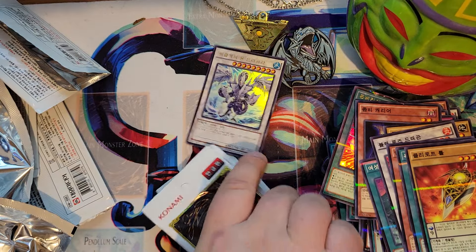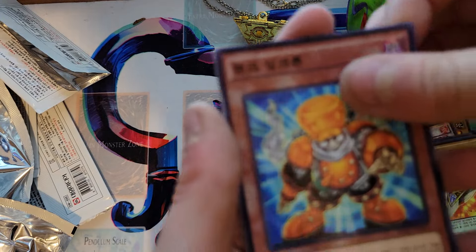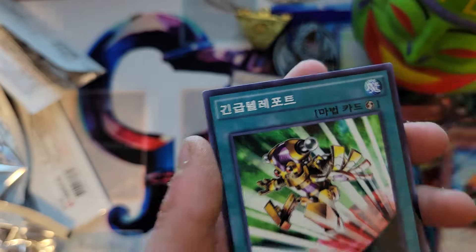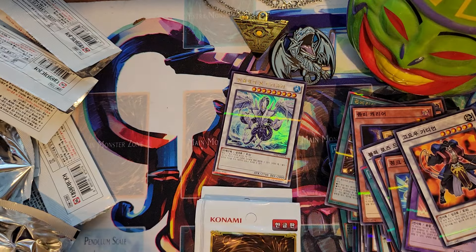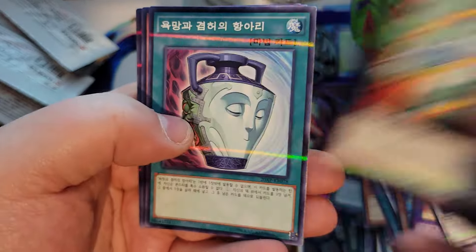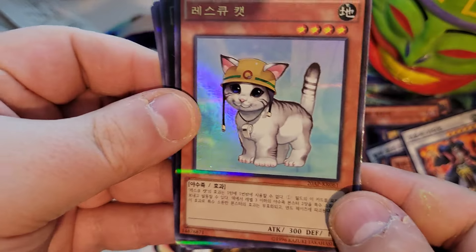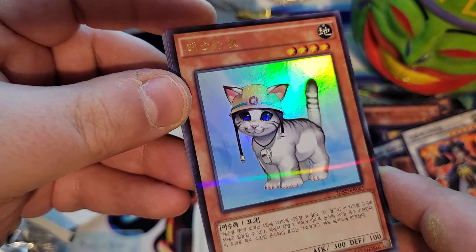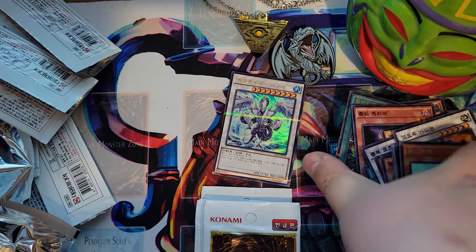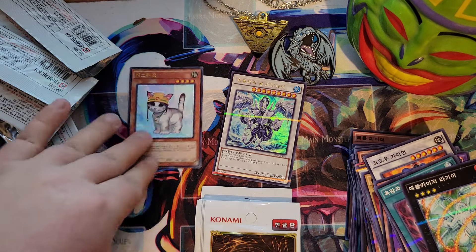I'll set that one right there. Junk orange junk thing — I think I'm just gonna call it that guy. And I got this pack already. Yeah, it's like Evols or something or other. Duality, Tour Guide — oh, it's the Rescue Kitten! That's my favorite, that's my favorite. One of the Simmy cards. That's what's in it — nice! We'll set that one off to the side.